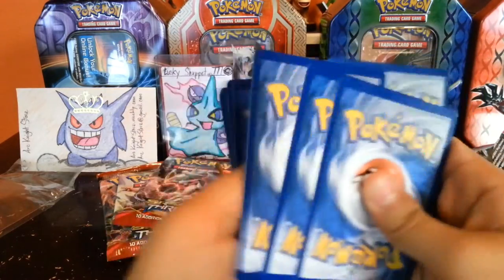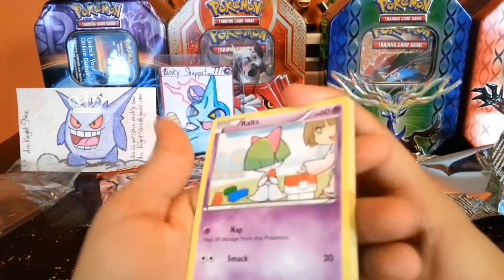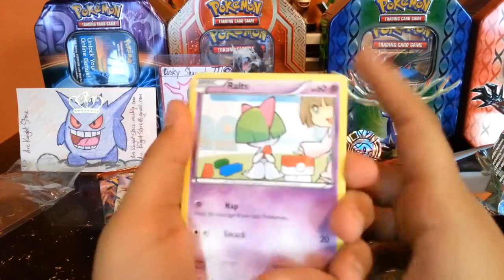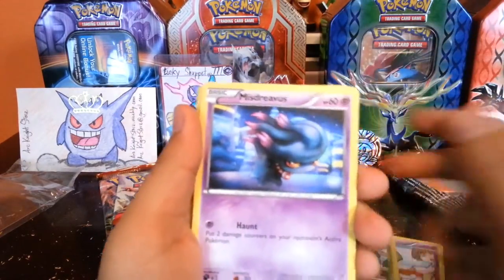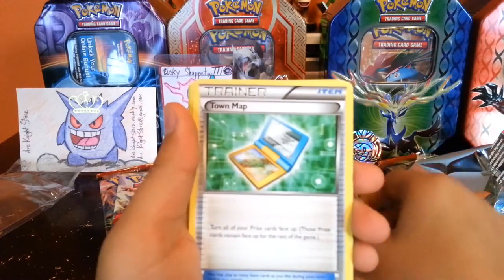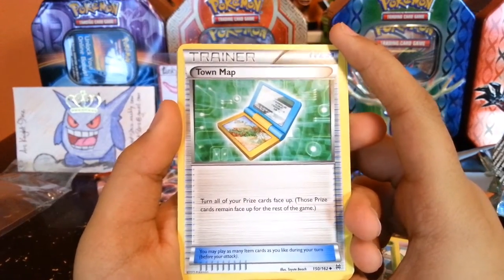Code cards are backwards like always, except with Ancient Origins — I think some of them have started getting codes on the correct side. So we have Ralts, Skiddo, Misdreavus, Swablu, Town Map — which turns all of your prize cards face up and they stay face up.